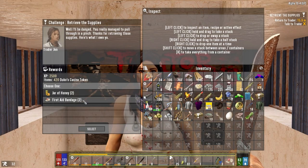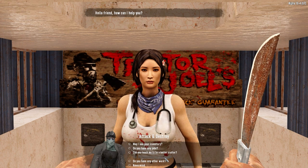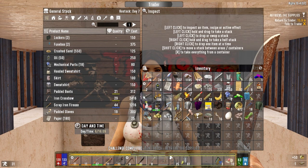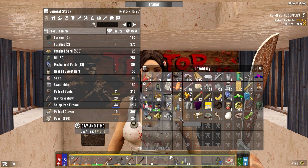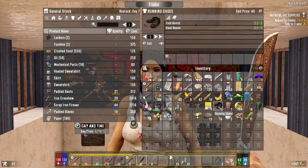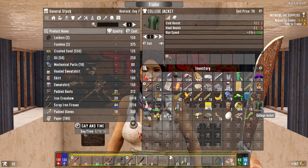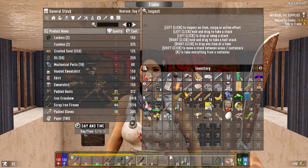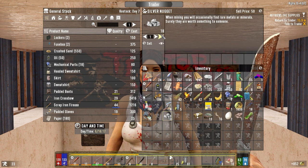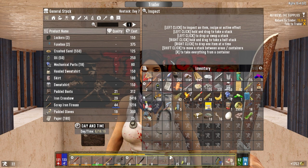Wow, I didn't think you had it in you — good job. We'll take the bandages. It looks like she's got new stuff opened up here — nice. Let's go ahead and sell her some stuff. Sell that. This is worth 66 — sure. You've only got one heat resist, might as well sell that. You've got two heat resist. Let's just sell it, forget it. I made 2500 off that run from her — that's nice.